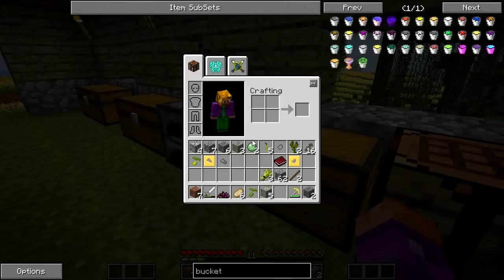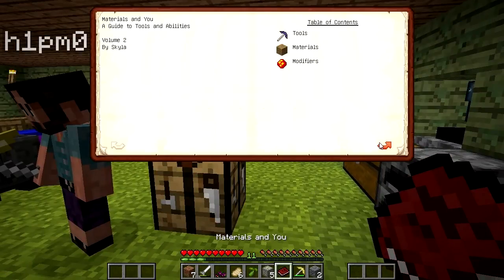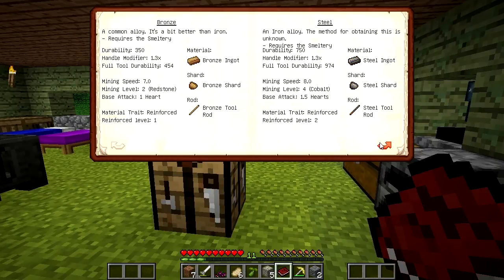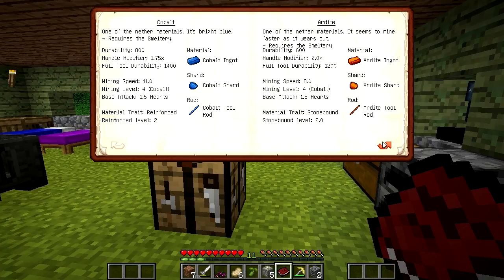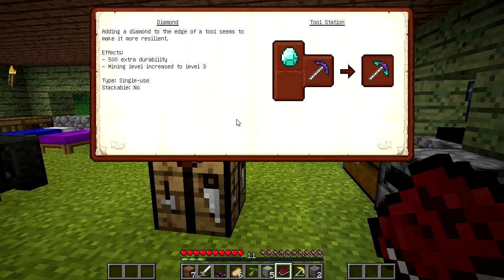What else can I build it from? I'm going to investigate this book - does the book tell me what's good? The book will tell you some alloys. Cobalt - that's going to the nether, we're not doing that. Paper - I like paper, paper is writable. Paper's good, I can do paper. I don't know what these things are - pig iron, what?